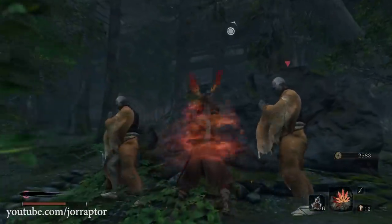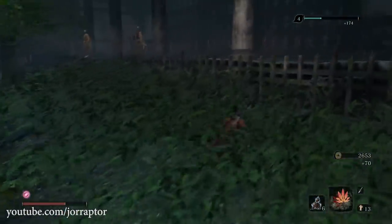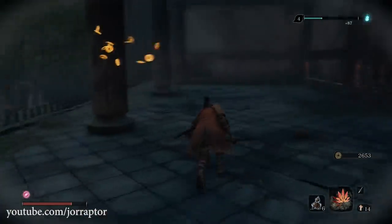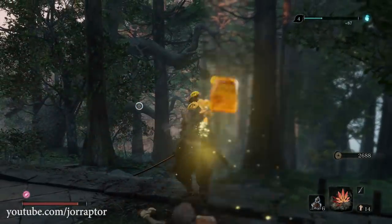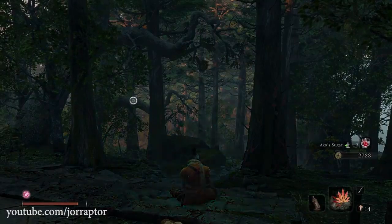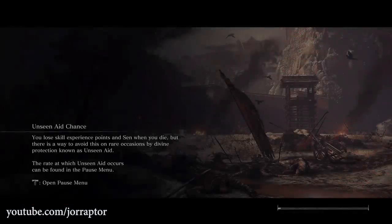For the final two monks, use stealth kills — kill the guy with the staff first, then move on to the other target. After that, use the Homeward Idol item and select the option to go to the last idol to immediately restart the run. You don't have to rest at the idol because that happens automatically when you use the Homeward item.